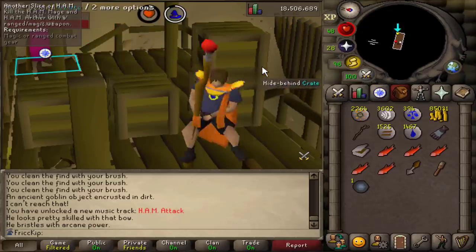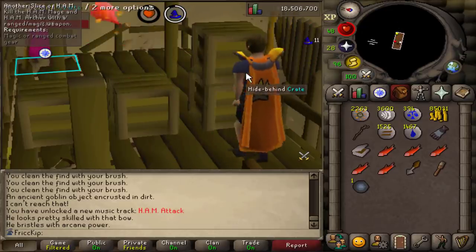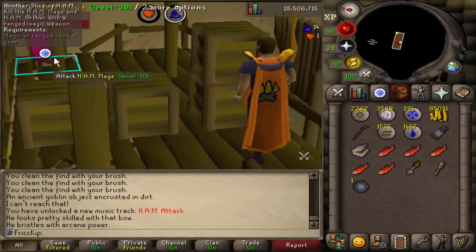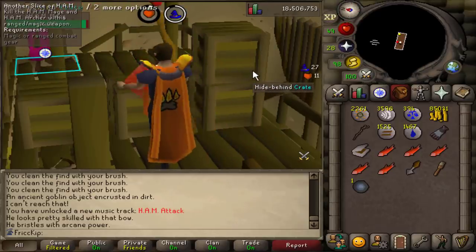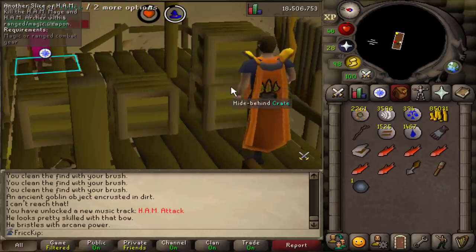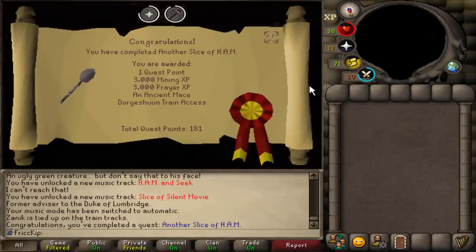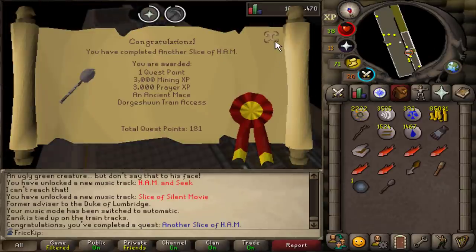Check out the little move my guy does — he just moonwalks to the side like that. Who came up with these animations? This is great. Xanak has been saved — yay, everyone's excited and cheering. And that is the end of Another Slice of Ham.